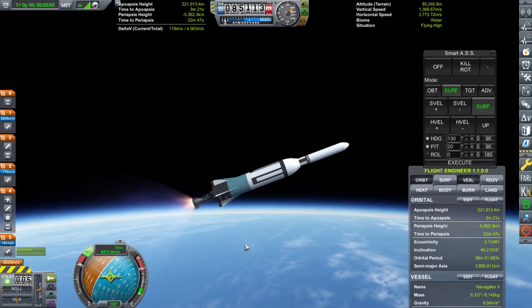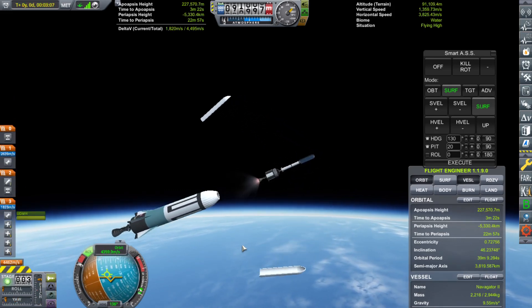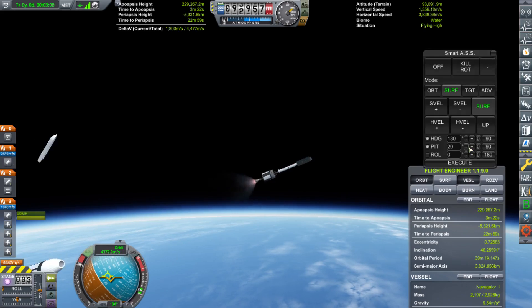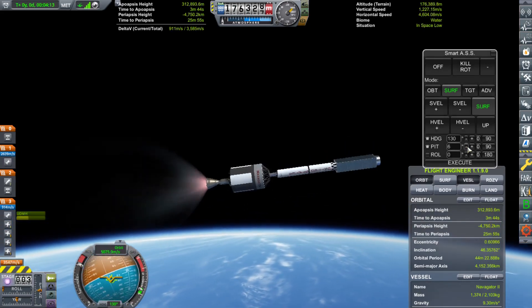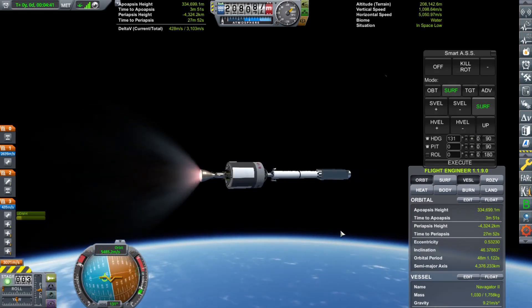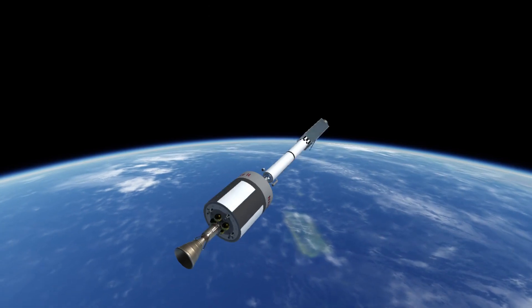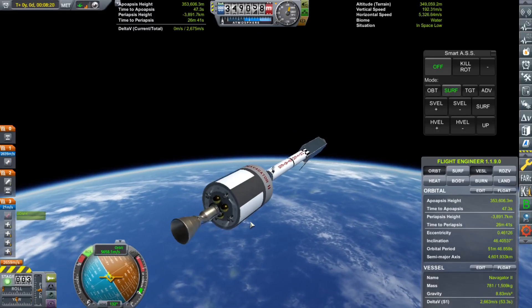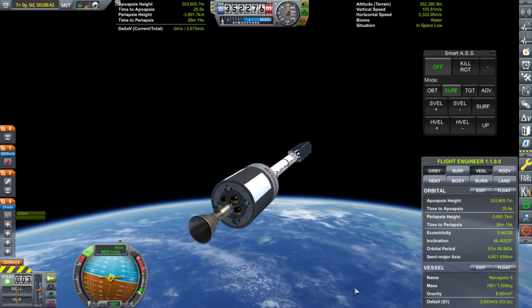Here we are preparing for MECO and second stage ignition. Looks like it worked perfectly, so we're just going to burn through this stage and hopefully we'll be able to reach orbit. Now that this stage is out of fuel, I can use the RCS thrusters to spin up our payload, and then I can fire up the third stage to get to orbit.